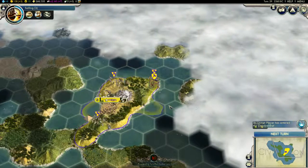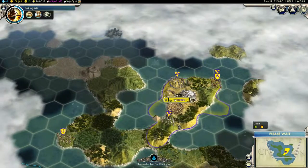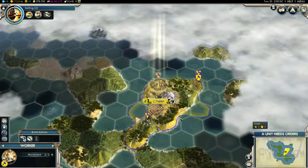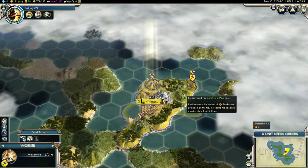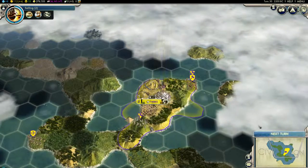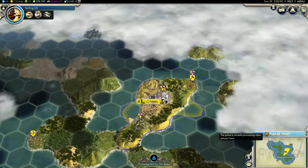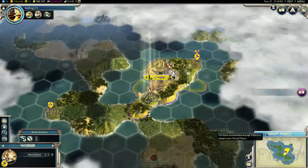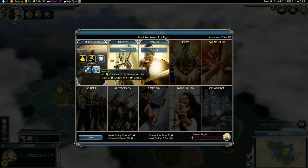The Classical Era — I'm ready! Looks like somebody's already ahead of me in science, but it's okay. I'll go for a cultural victory. I'm already on my third policy. One gold and minus one unhappiness. This one gets me growth — I like growth, let's get the growth.